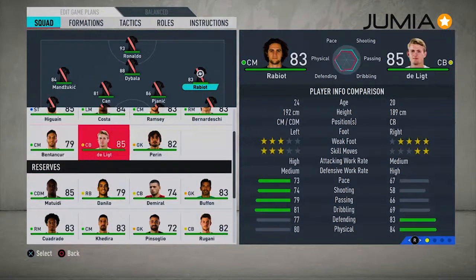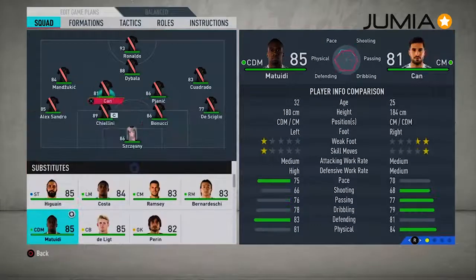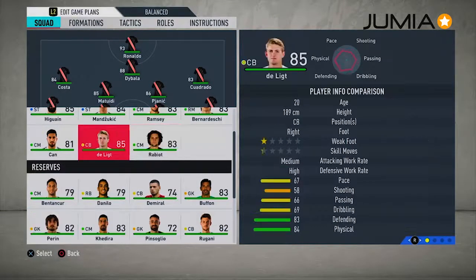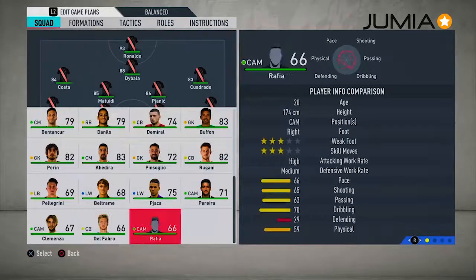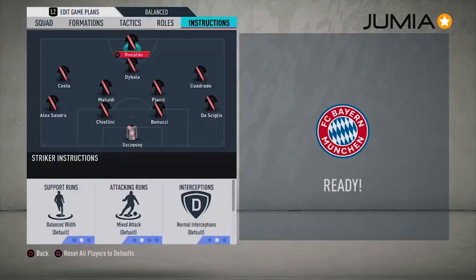Select any players you like. For defensive-minded games, one place you should always go is your instructions and interceptions.